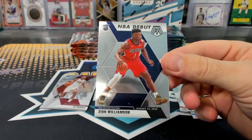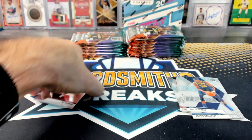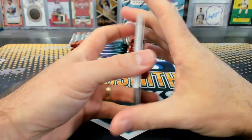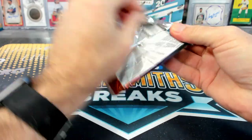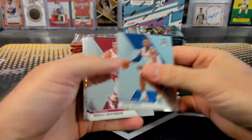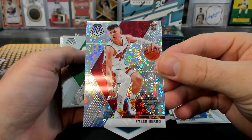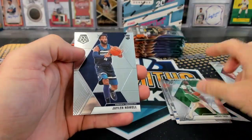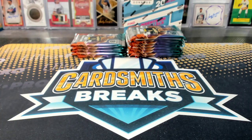NBA debut Zion. A spry 42. Not going to be any good cards today. Sorry. That's not bad. Tyler Hero fast break rookie. Taco Fall. Jaylen Noel. I guess I'm going to pull a lot of that's-not-bad cards.